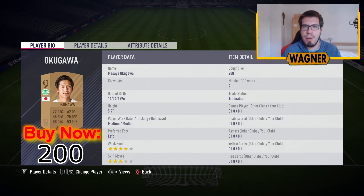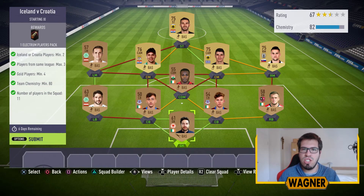And the last player is from Japan, because we need 3 different nationalities — the 61-rated Oku Gawa, 200 coins. Alright, that's the first challenge, now on to the second challenge.